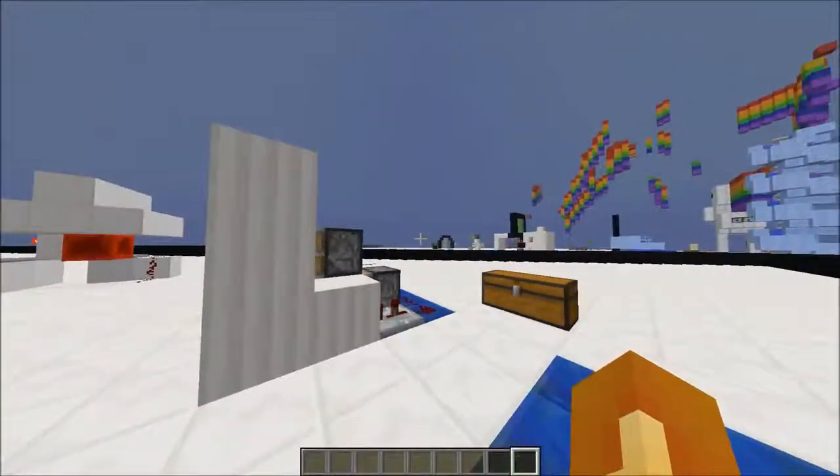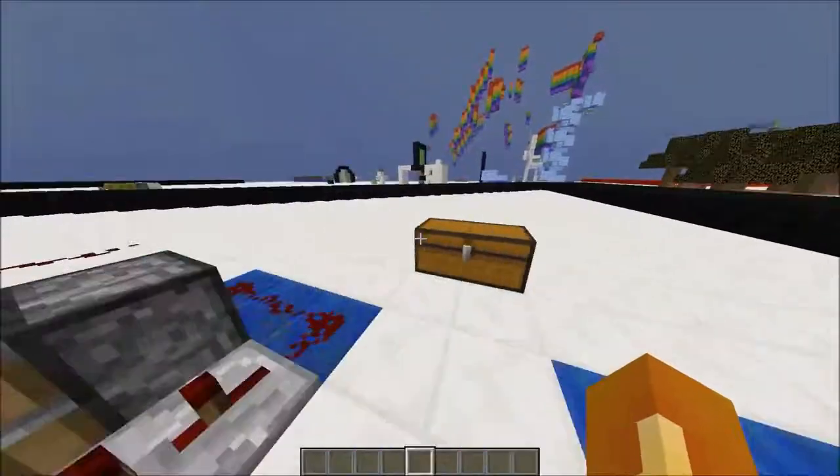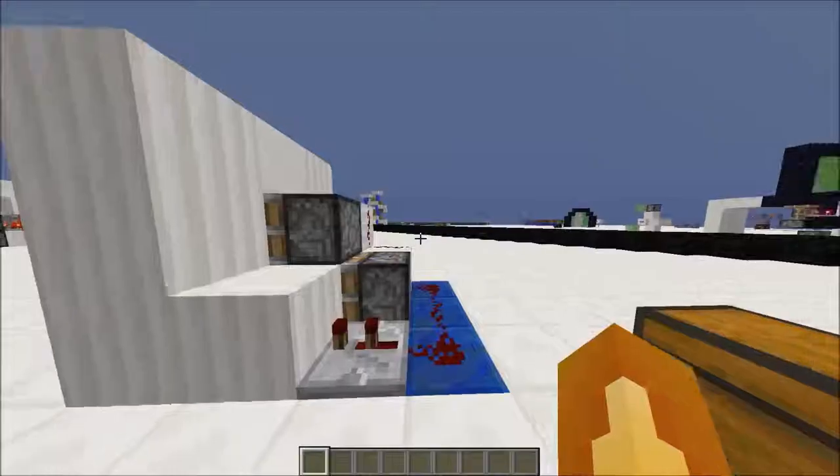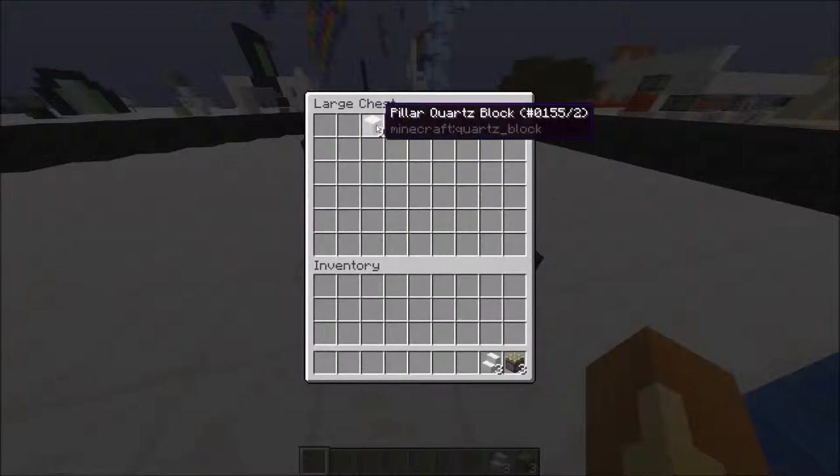It's really small — it's only three by four by three, so you could build it in a really small space if you wanted. The materials are: three sticky pistons, three quartz stairs — it doesn't have to be quartz, it can be any type of stairs — nine blocks, one button, two repeaters, and five redstone.